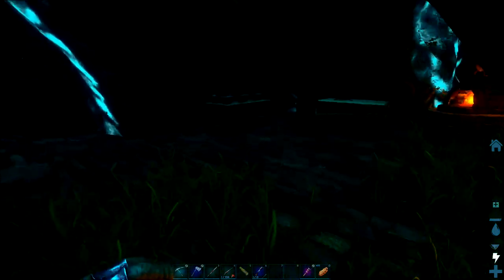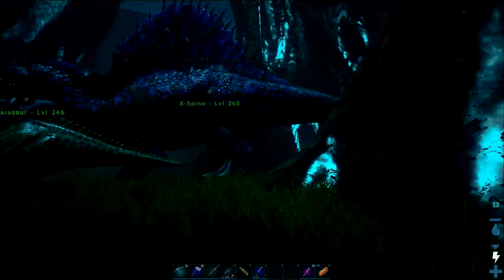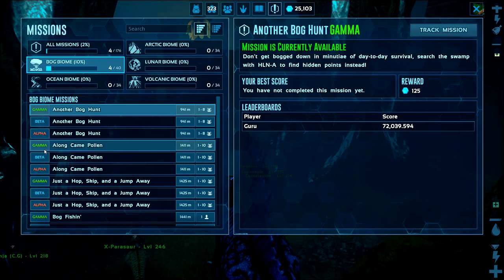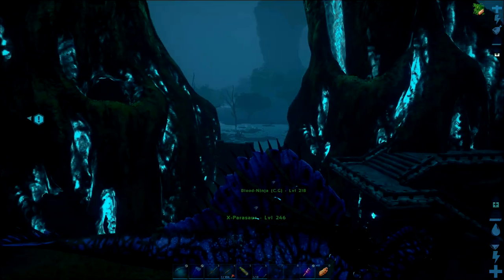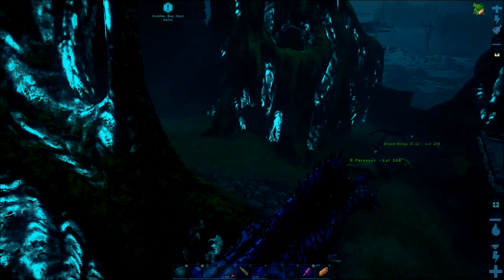On the good news front, I did find another beehive right at the bottom of a tree, so I have found one that we can tame up. I'm going to have to go and grab another bee. However, today I need to get myself some utility dinosaurs — I need to find a Dododex and an Anky at the very least. But before I do that, I want to go and do some missions.